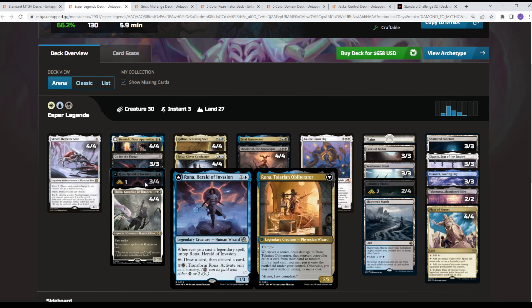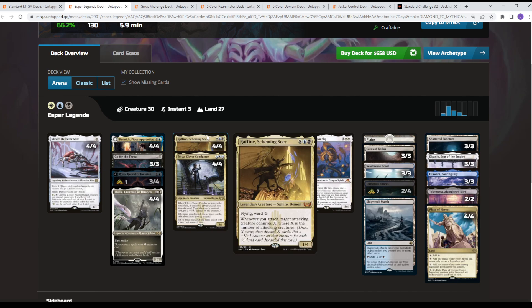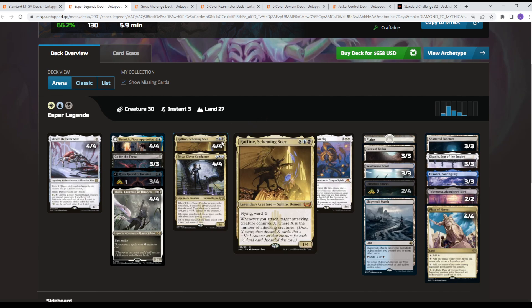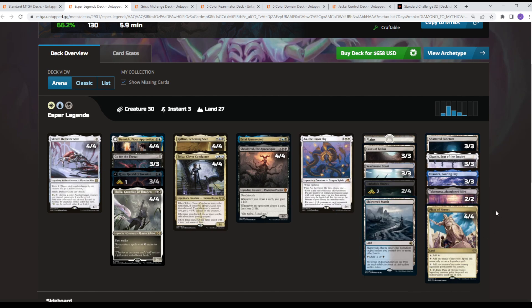When the Herald flips, Rona becomes a 5/5 that when dealt damage lets you eat away at your opponent's hand and get free casts. The rest of the deck is pretty much your stock Legends list: Skrelves, Dennick, Thalia, some Go for the Throats. It's a Raffine deck that's consistently been putting up results. Since its printing: New Capenna, Shieldrids, four-of Urtai's, and Ao. The deck really takes advantage of Plaza of Heroes for indestructible and color fixing.